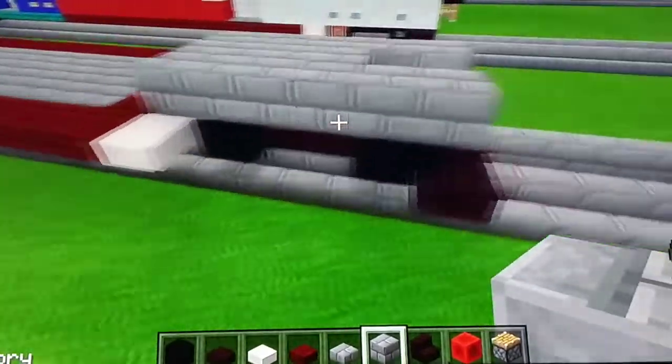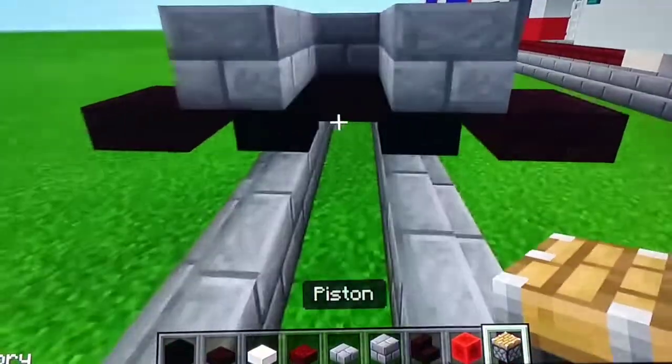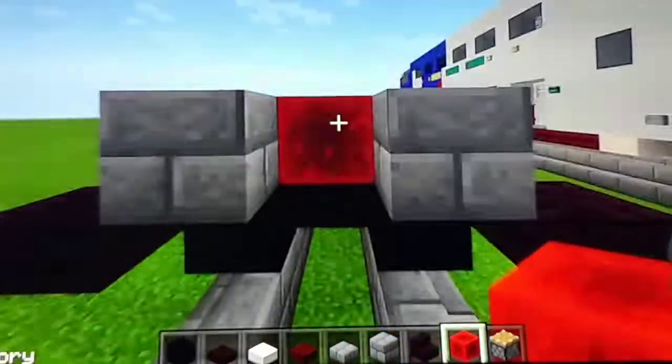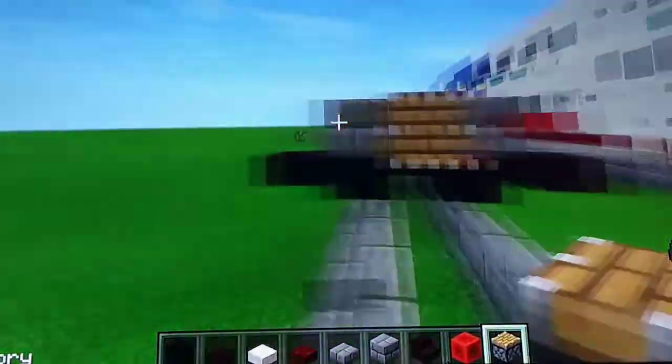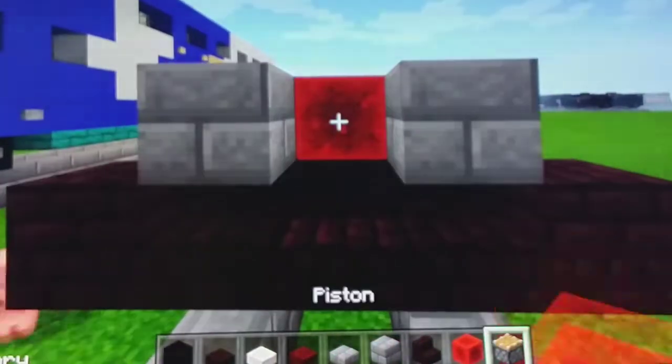And next we're going to make some coupling rods using block of redstone and piston. So put a block of redstone here and then put a piston here. And on the back put a block of redstone here and then put a piston here.